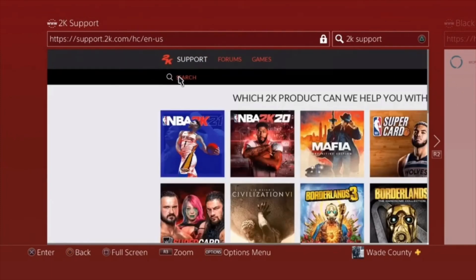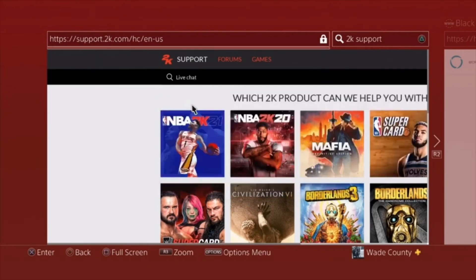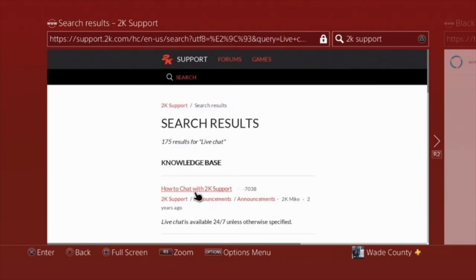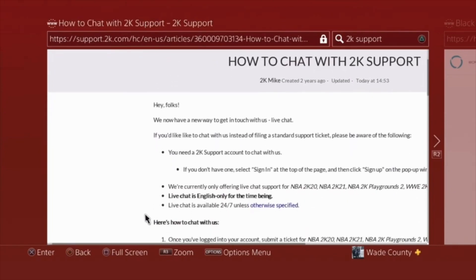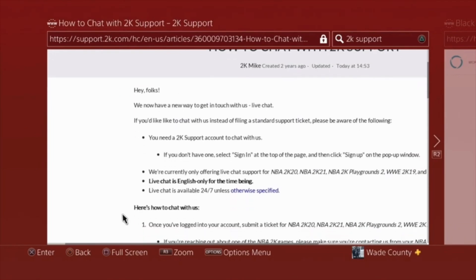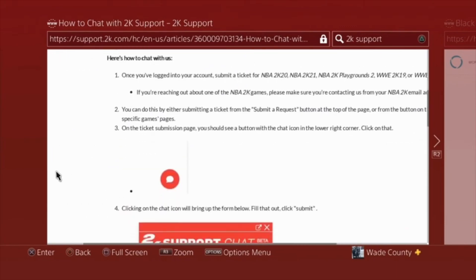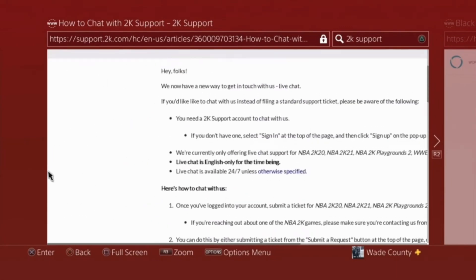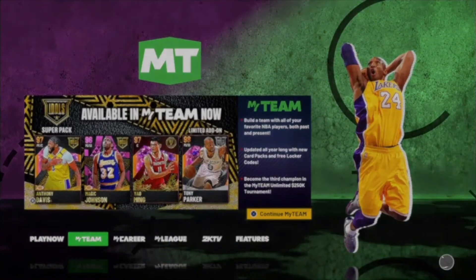After you've submitted a ticket or hit up 2K support, they're going to come back and ask you to send over proof of your player being deleted. You can use your PS4 or Xbox capture settings to take a screenshot or recording, or you can record your screen with your phone — either way works. They just want proof that your player is deleted. This actually happened to me back in 2K19 — I accidentally deleted all my players, hit up 2K support, and they were able to give me back all my players.